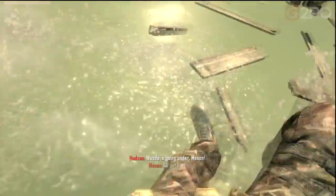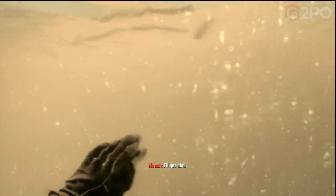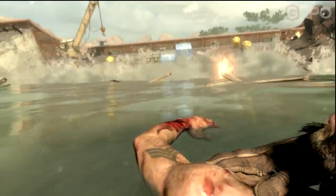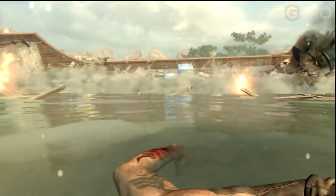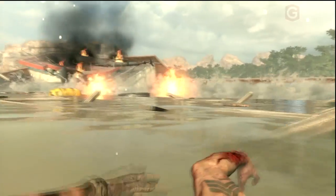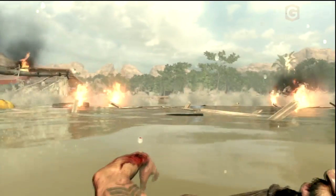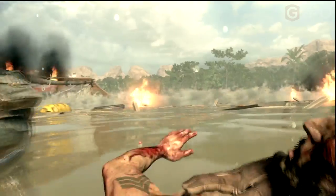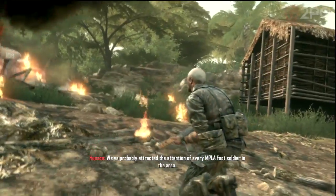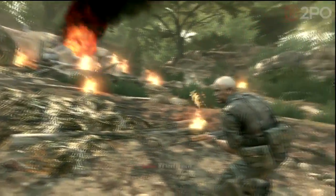Woods is going under, Mason! I'll get him! So make sure you access those two containers — one gives you mortars, and the other gives you the flak jacket. We get another one coming up shortly. All right, we got Woods. The boat's toast. We did take out the chopper. We've probably attracted the attention of every MPLA foot soldier in the area. We need to move.